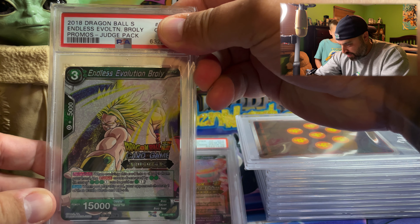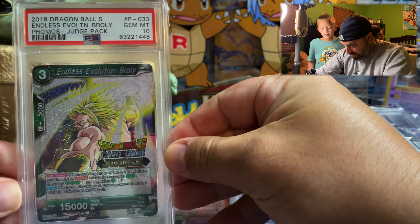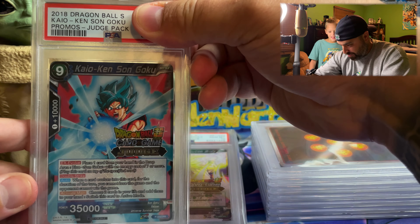Oh, Broly Endless Evolution Broly — it's a big one, this is a big one. Gem Mint 10! That's a big one, everybody loves Broly. That is phenomenal — nothing but tens so far.